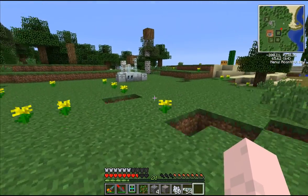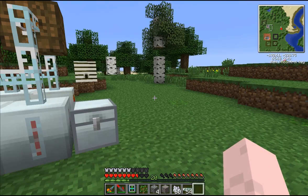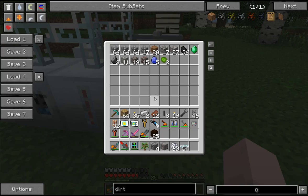Let's go ahead and take a look at what our miner is doing right now. We got some more stuff here — some emeralds, which is an actual vanilla resource, some bauxite, some copper, some tin, a lot of cobblestone.